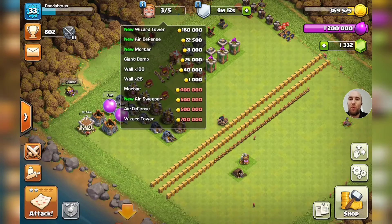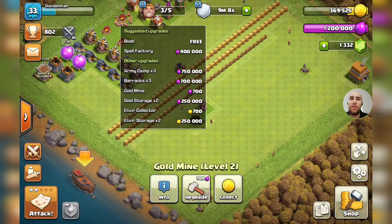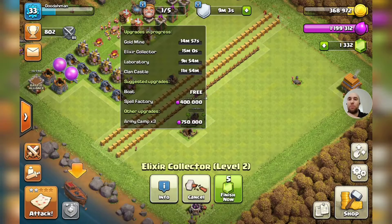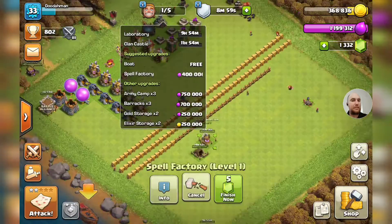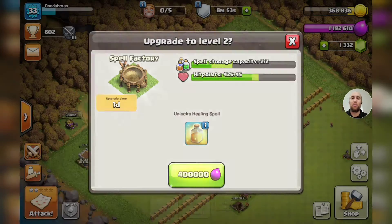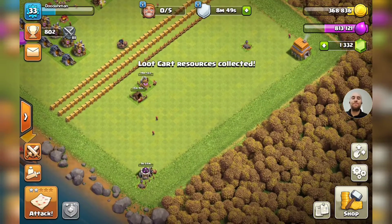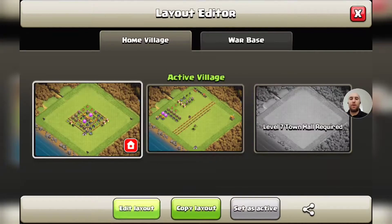Let's spend some elixir because that is what we have way too much of. These are 15-minute upgrades, we could do those - that'll allow me to do some other short upgrades off camera. Spell factory - plus two spells, yes, I'll take it. 400,000 elixir, one-day upgrade. Collect the rest of our loot cart. I think we have done just about everything we can so far.